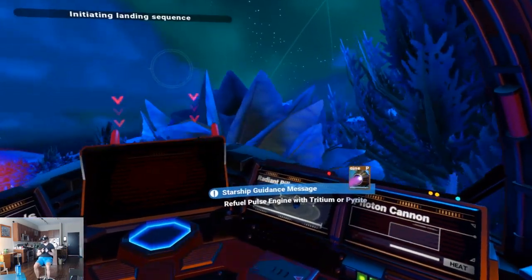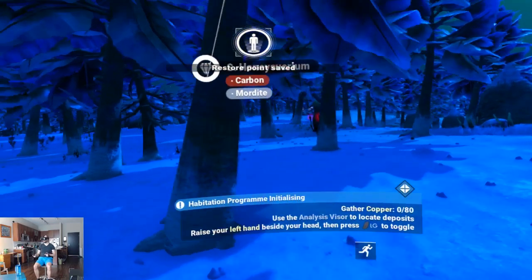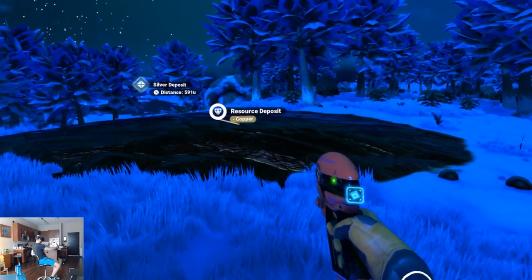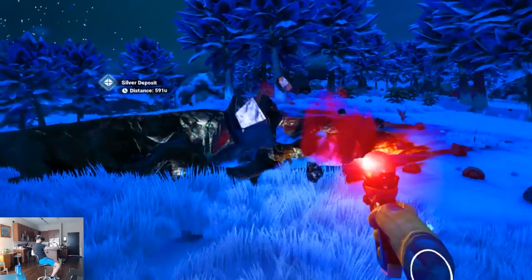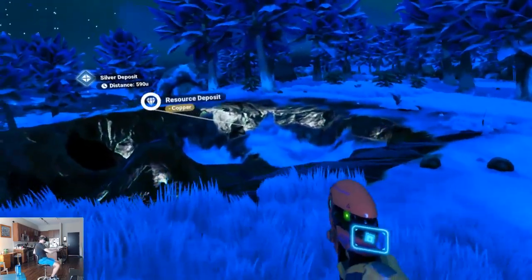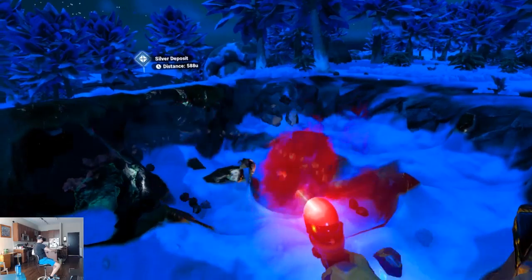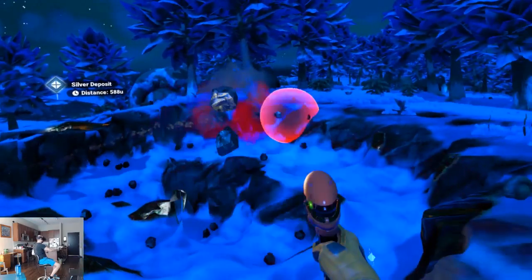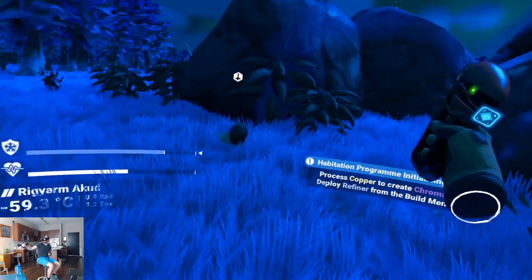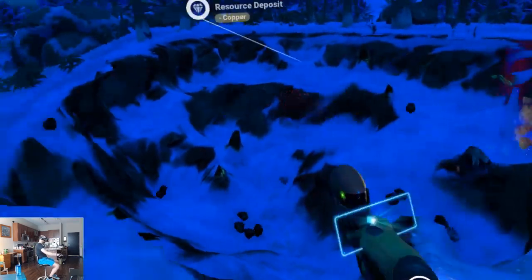Now we're in business. Gather copper, happily. So we just use our big guns. There we go. I'm getting silicate powder and I have 33 out of 80 copper — it's working. Fabulous. How much copper do I have now? I have enough. Great.